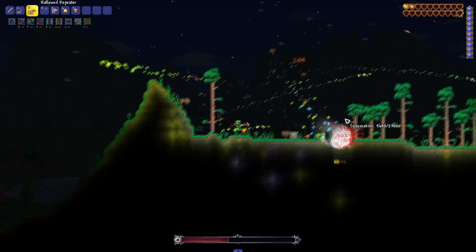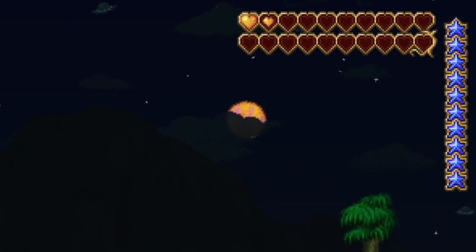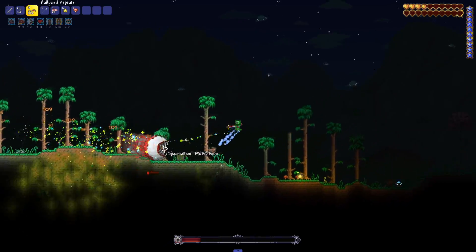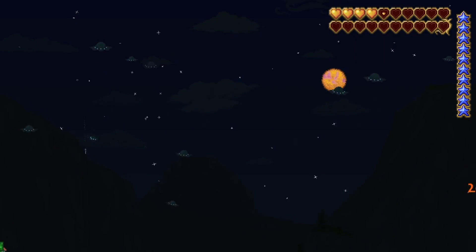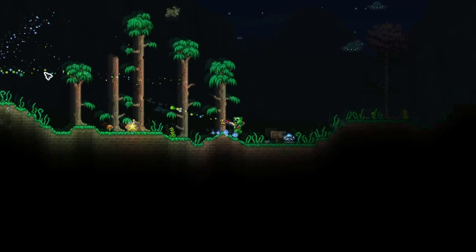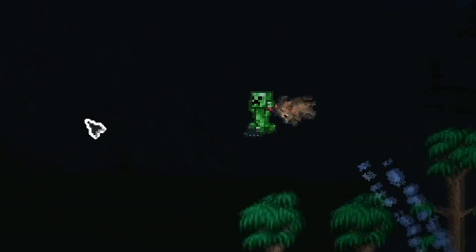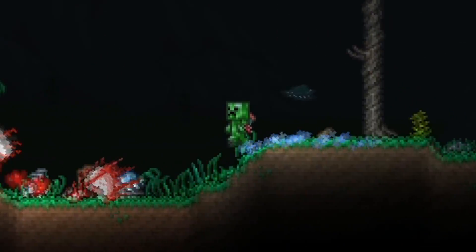I actually doubt we're going to make it. We're going to get KO'd right here. Look at our health - especially once he gets into this form, it's GG for us. The creeper will frankly not stack up against the Twins. We're also taking fall damage. Can we do it right here? He's going to start shooting. Yo guys, we actually beat the Twins using the Minecraft set!